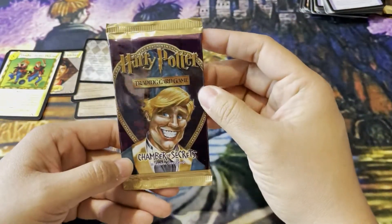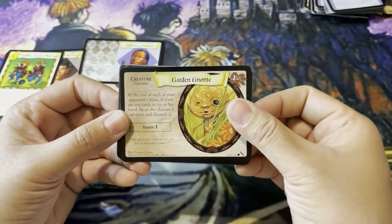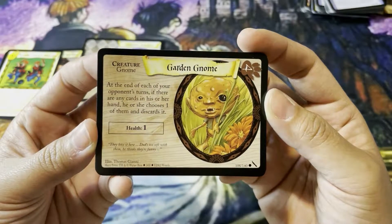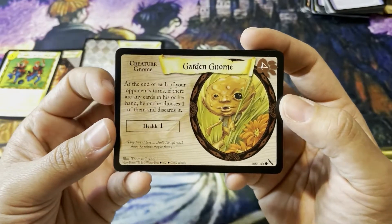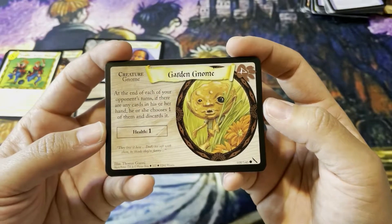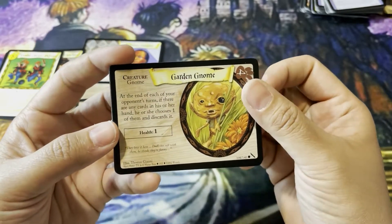Here we are on the last one. Hopefully I get a Foil or a Hollow. Garden Gnome — yes! I love using Garden Gnome, and hate when it's used against me. Garden Gnome is like one of those unique creatures that I feel, because it doesn't do damage, most people don't have them in their decks. But it says at the end of each of your opponent's turns, if there are any cards in his or her hand, he or she chooses one and discards it. This is a really, really good card. There's also an adventure — I think it's called Denoming the Garden — it essentially does the exact same thing, and in order for your opponent to solve it, they have to get rid of five cards in this way. Anyway, it's a really good card. Don't sleep on Garden Gnome.